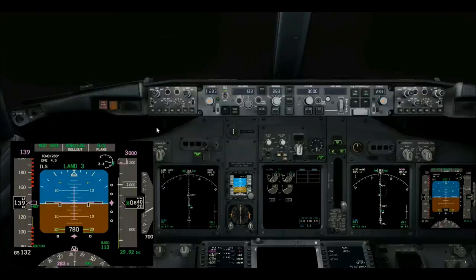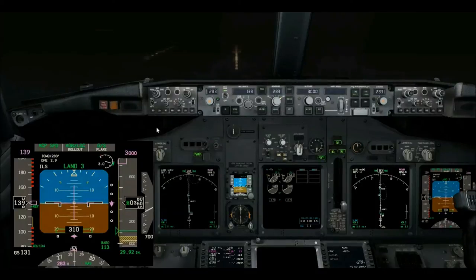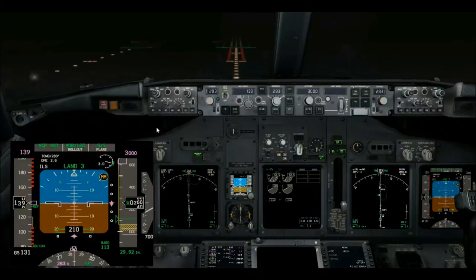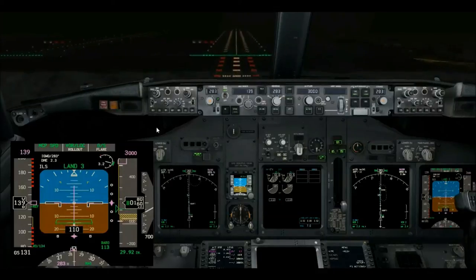Before-landing checklist complete. Coming up on the 500-foot autoland call. 200 to go — still don't see anything through the windshield. 600 feet. May have to be prepared for a go-around, real tight. There's 500 feet — autoland Land 3, continue. Runway environment is in sight — there's the rabbit lead-in lights. 250 feet, middle marker. Coming up on decision height 113 feet. Land.